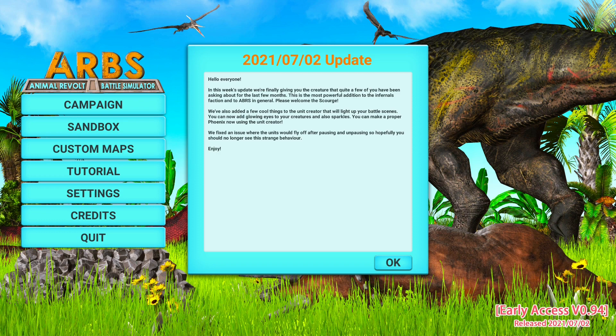We've also added a few new cool things to the unit creator that will light up your battle scenes. You can now add glowing eyes to your creatures and also sparkles — you can make a proper phoenix using the unit creator. They've also fixed an issue where units would fly off after pausing and unpausing, so you should no longer see that strange behavior. This video is going to focus on the Scourge.